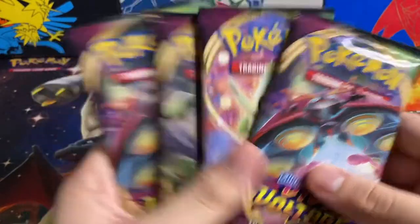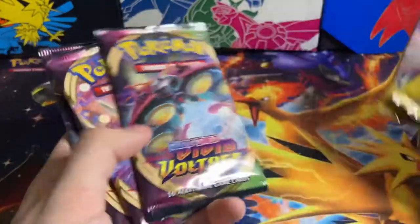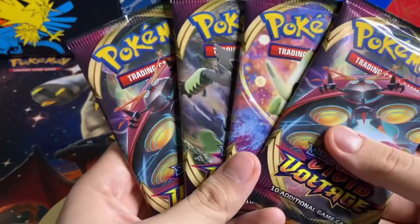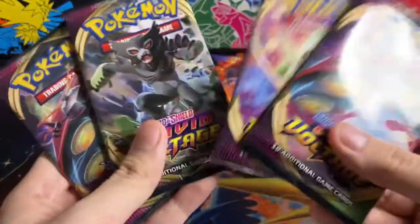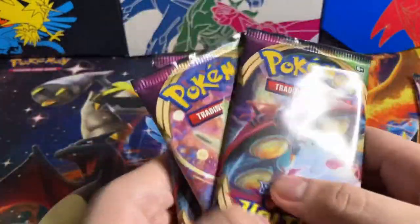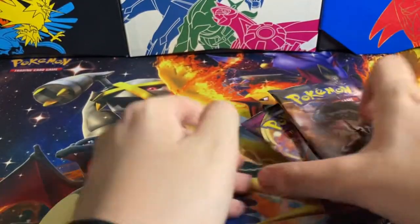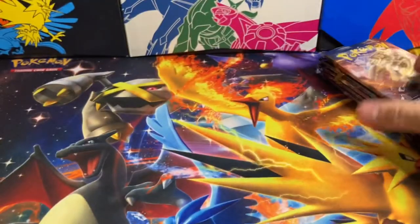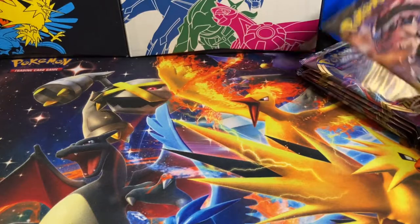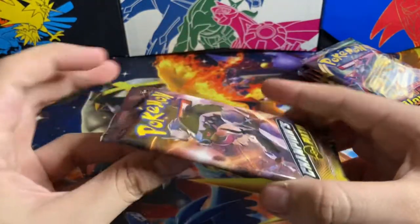So we got some packs, hunting for another Charizard hopefully. Looking for the amazing Rayquaza — I did buy one, but we're trying to pull one, and maybe we can pull a 69 from these packs. We're gonna start with a Champions Path and end with a Champions Path. Comment down below what packs you want to see opened and if you want to see more or less packs. Anyways, let's get right into it with Champions Path.